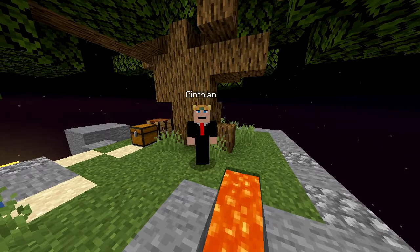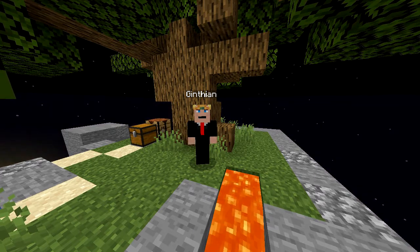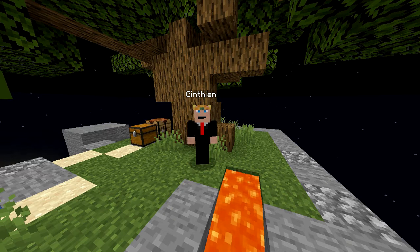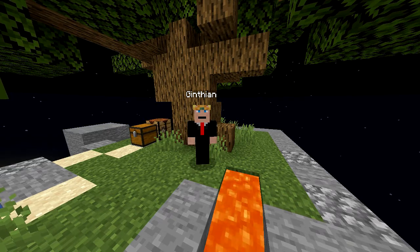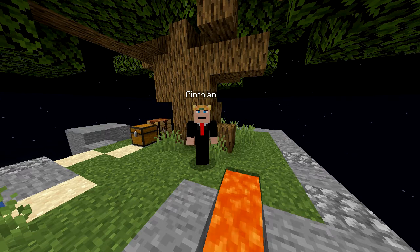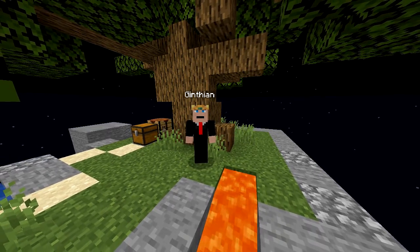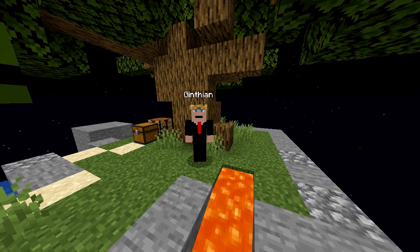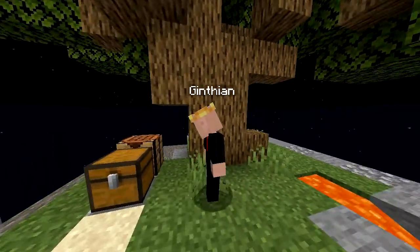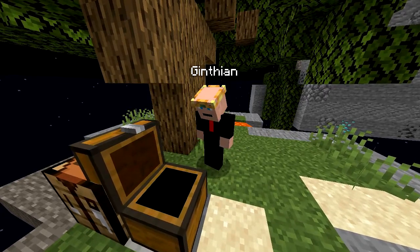Some things have happened since last time I saw you. I was in the process of building out the space at the bottom of that cobblestone path that I made down, and I fell off and lost the iron and some of the other items that I had. But I didn't lose them all because I was smart enough to put some of them in the chest over here. So what I'm going to do now is open the chest and get out at least one pick.